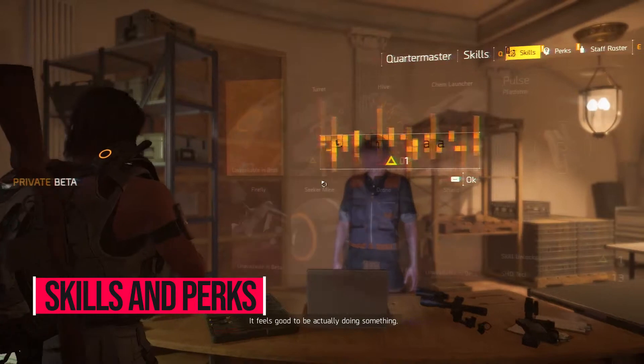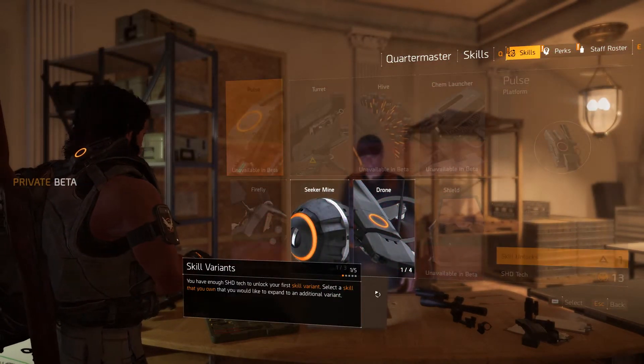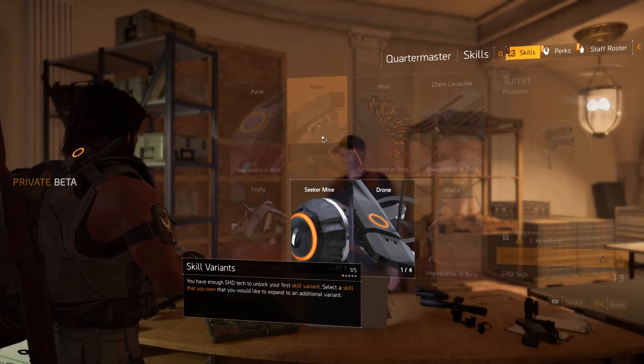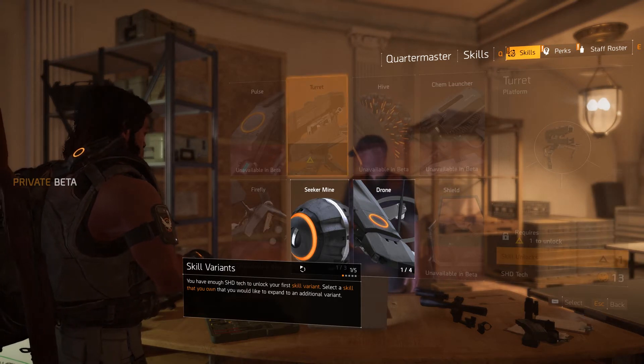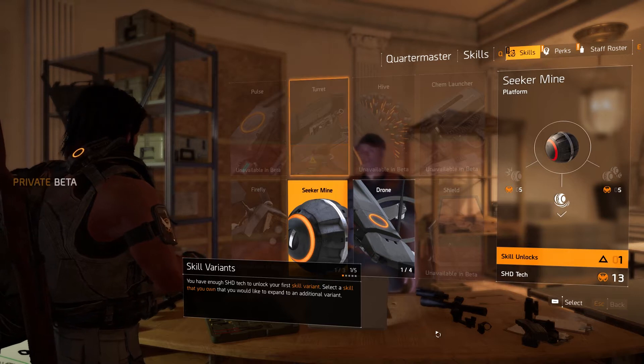Once you've made your way through the opening part of the beta and unlocked the new base of operations — the White House — you then have to unlock the first settlement in order to start unlocking your skills and perks. Skills and perks are unlocked with SHD Tech, which is earned through completing missions and playing the game, or farming for it in chests. Right off the bat, you'll only be able to unlock one skill.